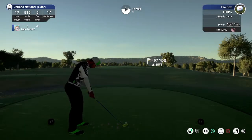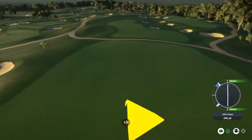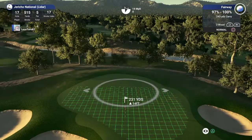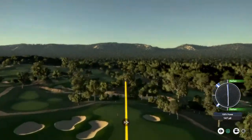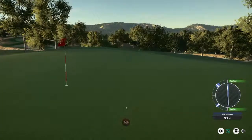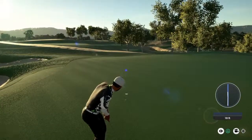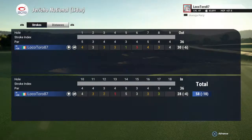Nice birdie on that last hole, let's see another one. Right around 230 yards to go here. Look at you go — next putt for eagle. 12 footer here. And there's your eagle. Great, great job. Sitting at 10 under now for the round.